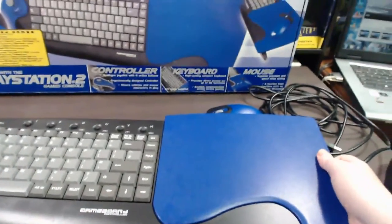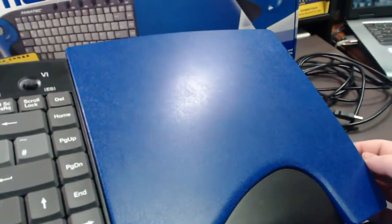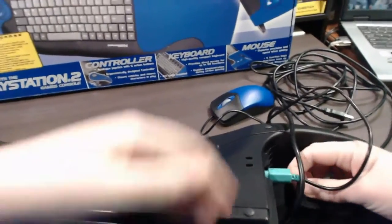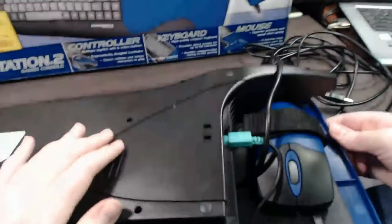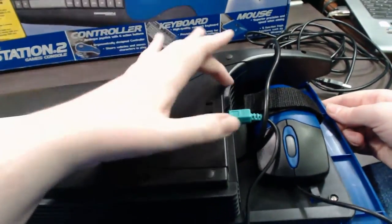Moving on to the side where the mouse is. First off, this is the mouse mount surface — it's actually got a textured surface, not smooth. This is basically your mouse pad. Underneath this, there's a little area — this is your mouse storage area where you can store your mouse when not in use. You basically undo that, put the mouse in there, and then strap it in. What that allows you to do is actually lean this against a wall or store it somewhere and the mouse won't fall out. They call it the Mouse Garage.